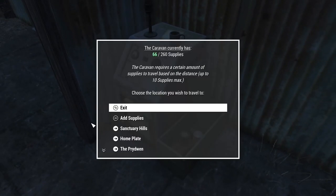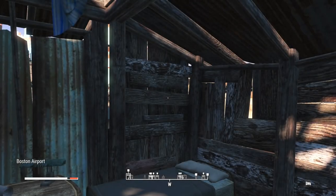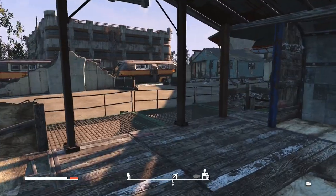Quest-wise, the first thing we're going to do is the Prydwen, because I've got Dance with me. After handing in those quests, go see Scribe Nariah to get more caps. We've also got to see Captain Kells, so we could probably get rid of some bits from him, which would be very nice.